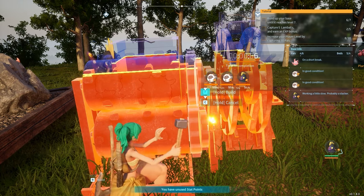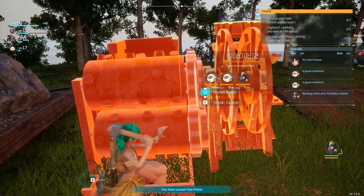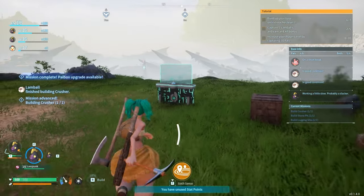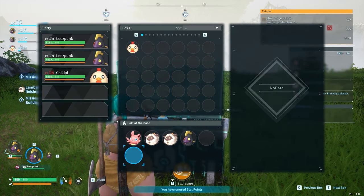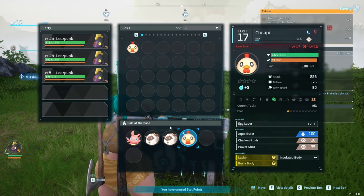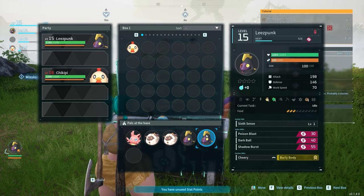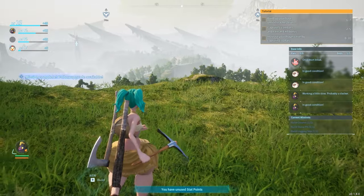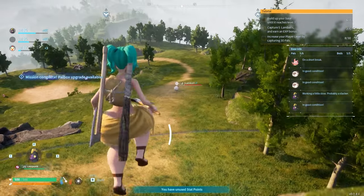We need to capture five more lamb balls. We need to get to level 30 — or rather, we need to increase our player level by capturing up to 30 pals. So now I can put two more in. He doesn't do anything, I'll put this guy in. I do need to capture more pals, so let's go and do that.